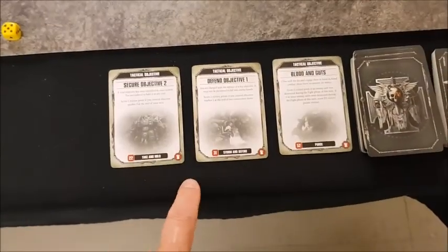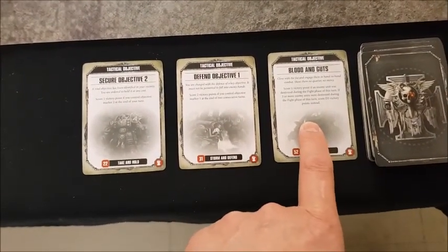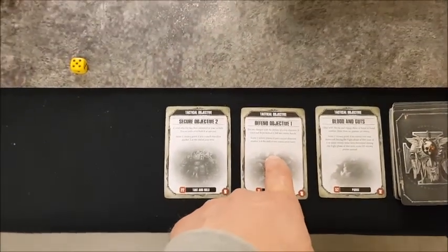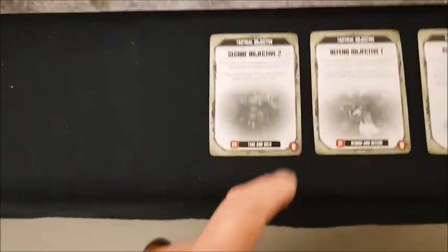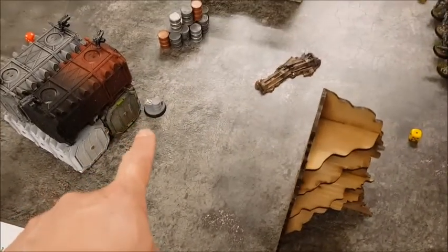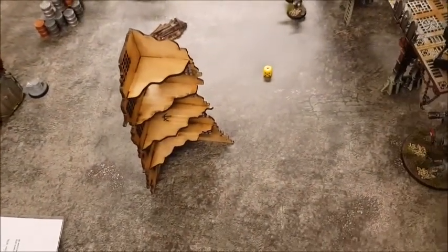Three cards drawn at the start of the first turn: Blood and Guts — score one victory point if an enemy unit was destroyed during the fight phase, d3 for three or more; Defend Objective One — that objective is right there, needed for two consecutive turns; and Secure Objective Two — which is right there, need to hold it at the end of a turn.